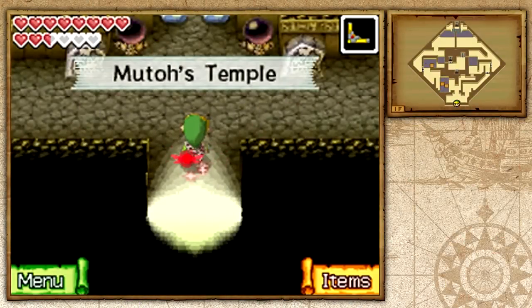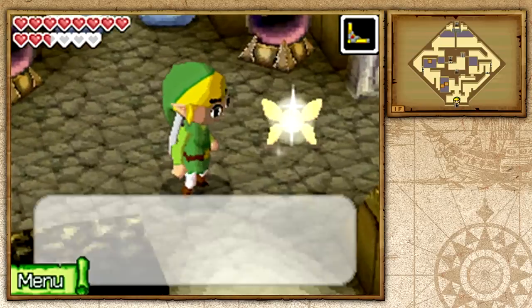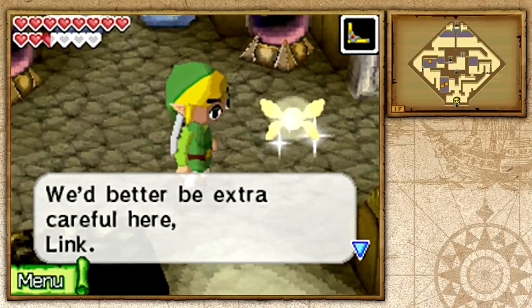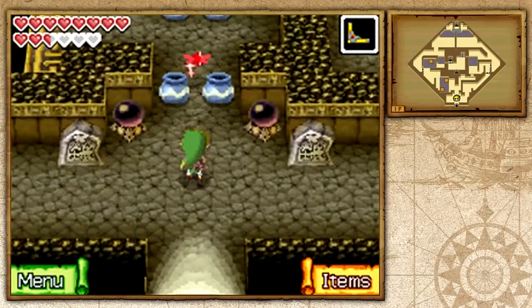Hello everybody and welcome back to The Legend of Zelda Phantom Hourglass. In this episode we're going to be taking out Muro's Temple. This is Muro's Temple and we're going to have to perish the evil inside of it and hopefully convince him to give us the final pyramidal. So let's go ahead and get started.